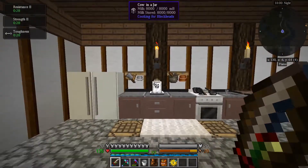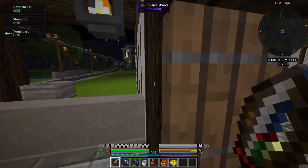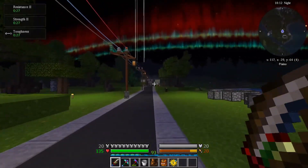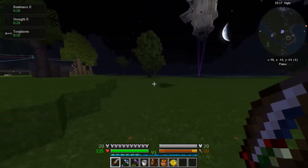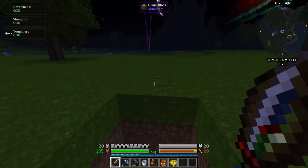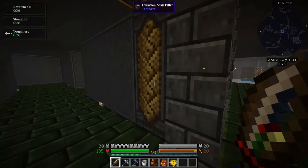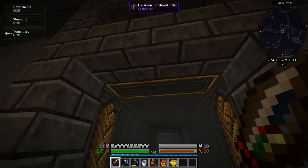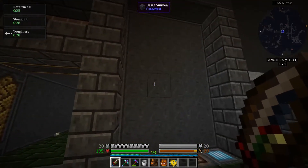That water trap is actually working. It's slower than the fishing net, but it will get you foodstuffs you can't get normally. I've got my cow in a jar who's apparently drowning. One thing I've been working on off-camera is the foundry — this is gonna be my foundry, and I'm kind of liking how it's turned out so far.